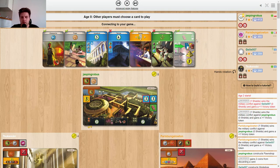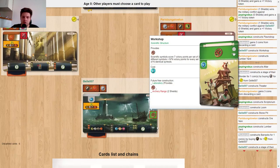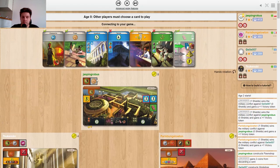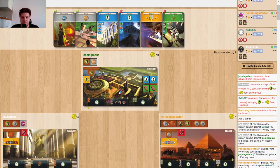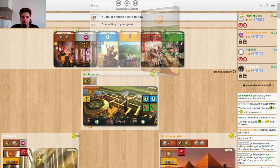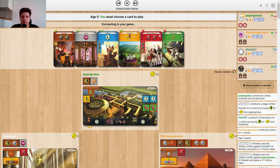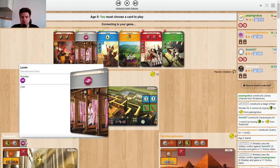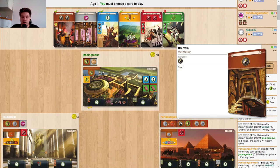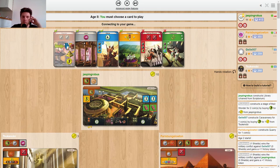Simple plan: do the tablet rush. In the end he picked up Workshop but still has no access to Press, so that was pretty good for me. I debated between Vineyard, Statue, and Foundry. I think I ended up with Foundry, and that's really good because I need it — I already have Loom and can pay for that, but I cannot complete the second wonder stage, so I really do need Foundry.